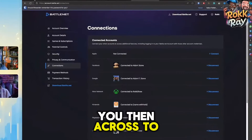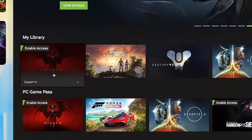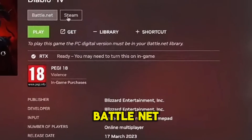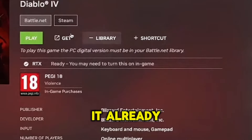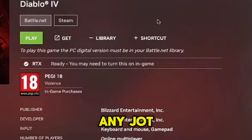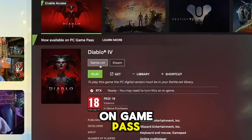Then go across to GeForce Now and find Diablo. Make sure you select Battle.net as the launcher. If you already own the game and have been playing it on Steam, that's fine, but if you're like me and you don't own it and it's on Game Pass, click on Battle.net and you're good to go.